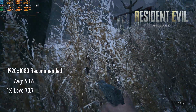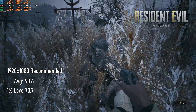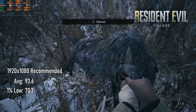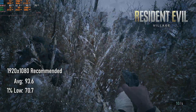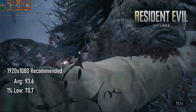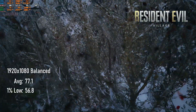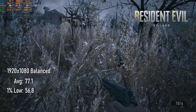Resident Evil Village's settings menu is frankly a bit of a nightmare in its own right, and if one were to look too carefully at the VRAM warning, you might think you'd need to be at some pretty low settings to get a good experience. However, the recommended settings gave me a 93 FPS average, so I felt free to push up to balanced, and got a very respectable 77 FPS. I'm aware that later stages are a bit more demanding, so I'd recommend against going too high here.